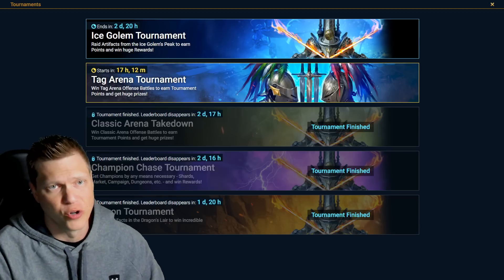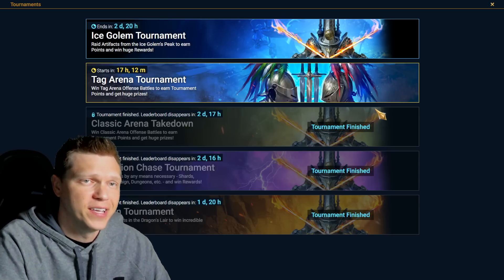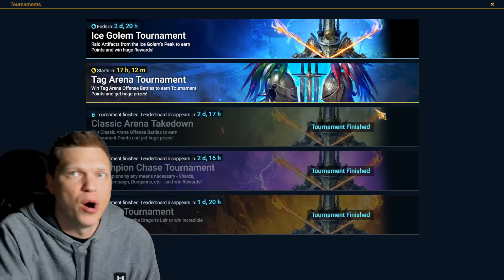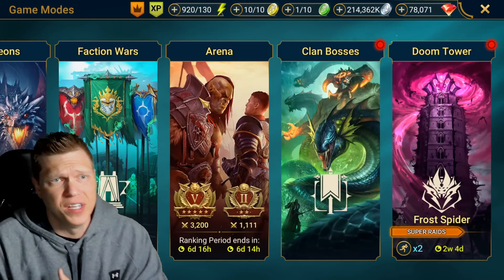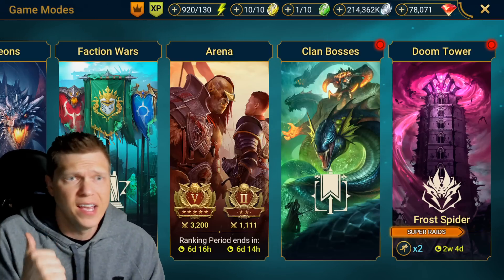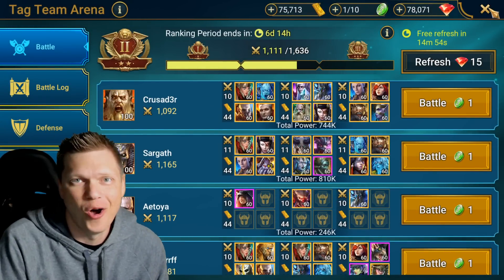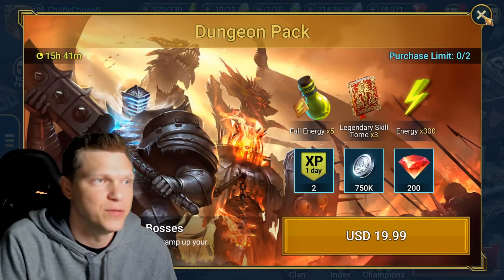Under the Tournaments tab it should all be pretty par for the course — just make sure you are doing the Ice Golem. You'll also have Tag Team Arena Tournament launching tomorrow, but thankfully they never make Tag Team Arena part of things like the Fragment Summon, which is good because that content is very gated. So don't worry, the Tag Arena Tournament is not going to be part of the Fragment Summon event. It's mostly a normal launch Monday — make sure you get your Classic Arena tier in order before things like Clan Boss. You have a CVC coming up on Tuesday in eight days, so get your Tag Team Arena tier in order, and maybe set one-person defenses for a few days so everyone can farm up together. Also make sure you are ready to spend your Hydra keys today and tomorrow before that resets.